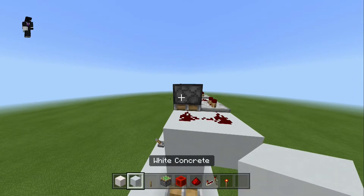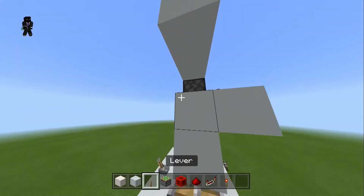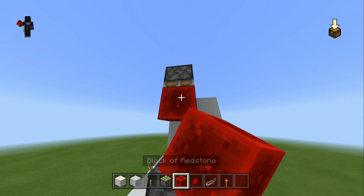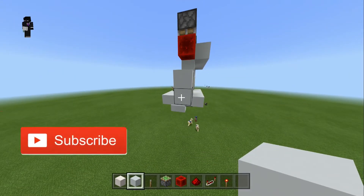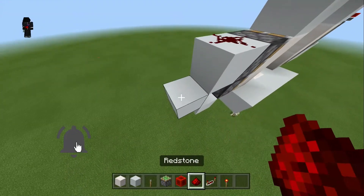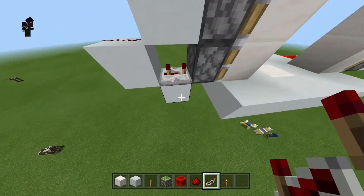Then we add a temporary block here so we can place a sticky piston facing downwards, remove those two blocks, and add a redstone block. Then place a block here, here, here, and one more here, removing the middle one. Finally add redstone dust and a repeater set to three ticks.